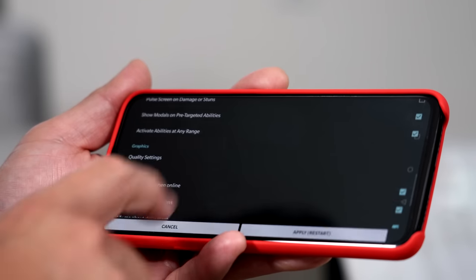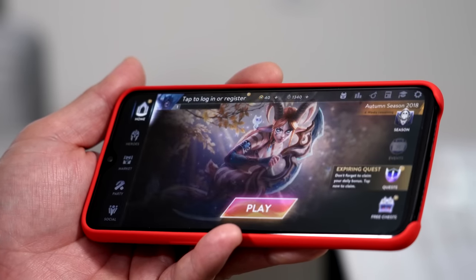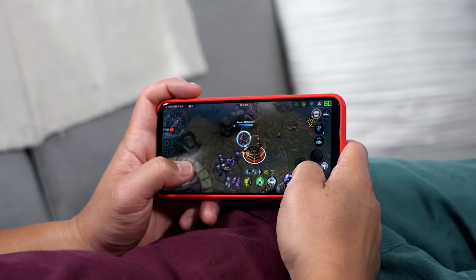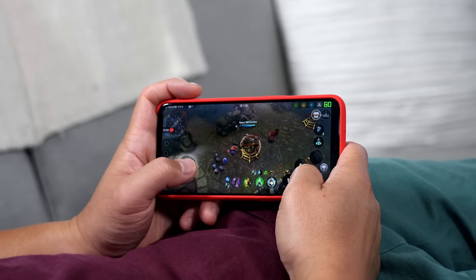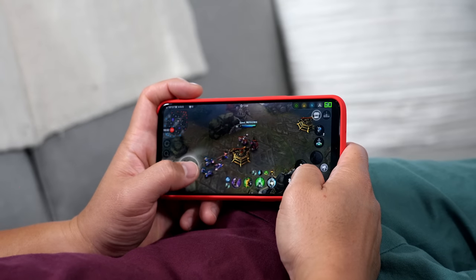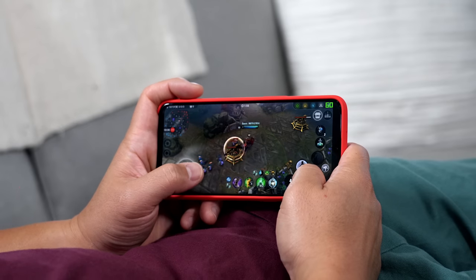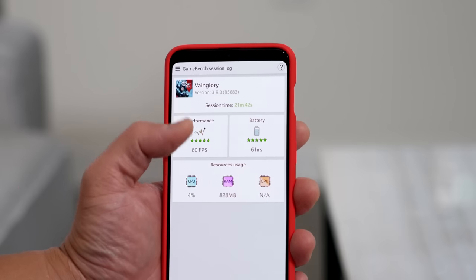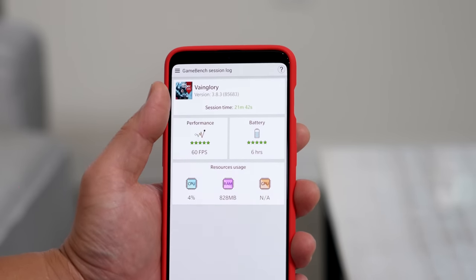Now let's get to the most requested games. Here is Vainglory — I made sure graphics were set to the highest setting possible. It's one of the most popular multiplayer online battle arena titles out there, and battles can get way more intense than this, but the OnePlus 6T remains at 60 frames per second. I played this for a little over 20 minutes and it maintained 60 fps the entire time.